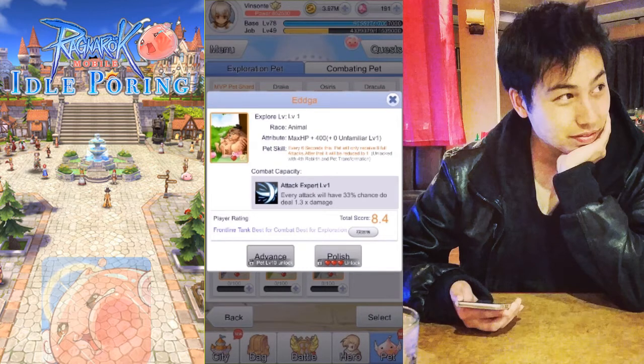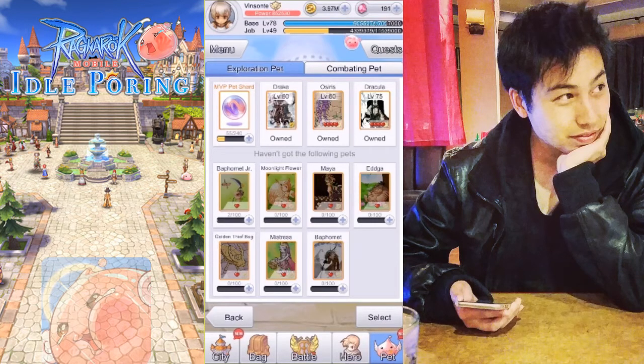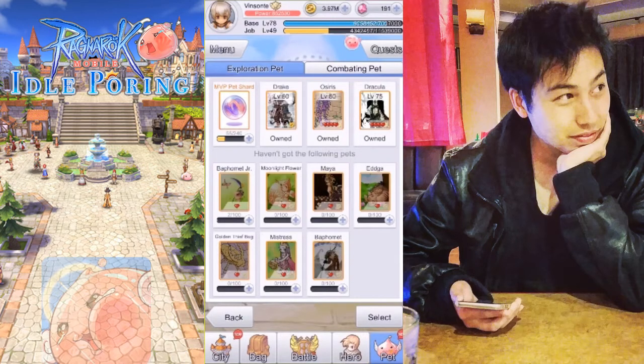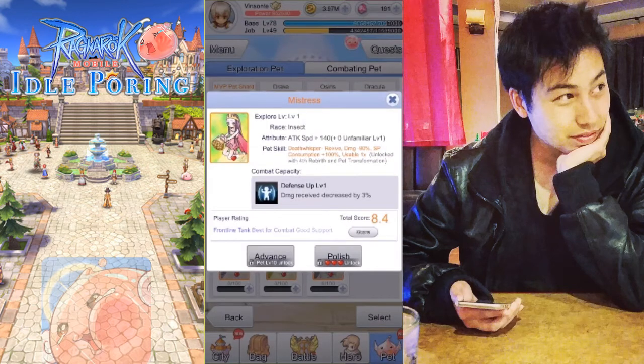There's a certain chance that Aga's normal attack gets multiplied by a certain percentage. Then we have Baphomet — apologies if I'm saying it wrong — which gives you an increase of invasion and actually increases your total damage by a certain percentage. Next we have Mistress, which gives you attack speed bonus and a combat capacity of decreased damage received, so it's pretty much a tank. Baphomet is more of an offensive one.